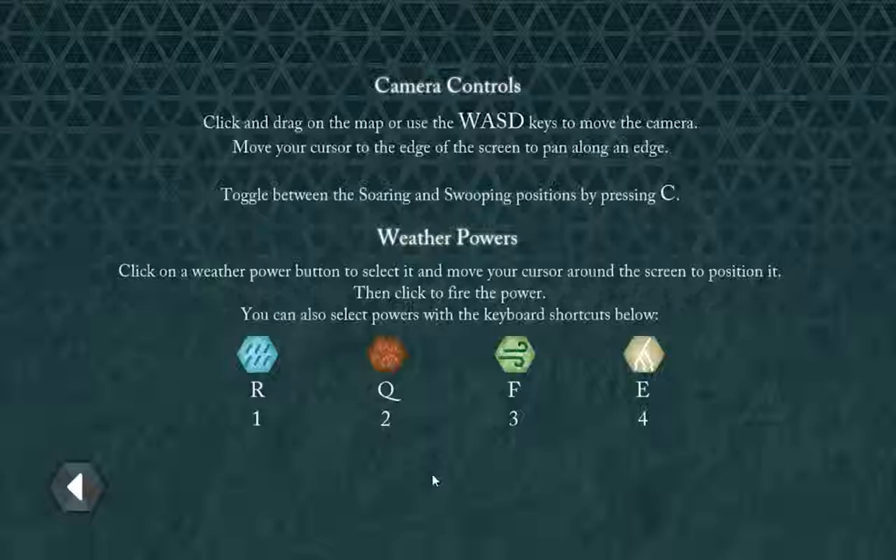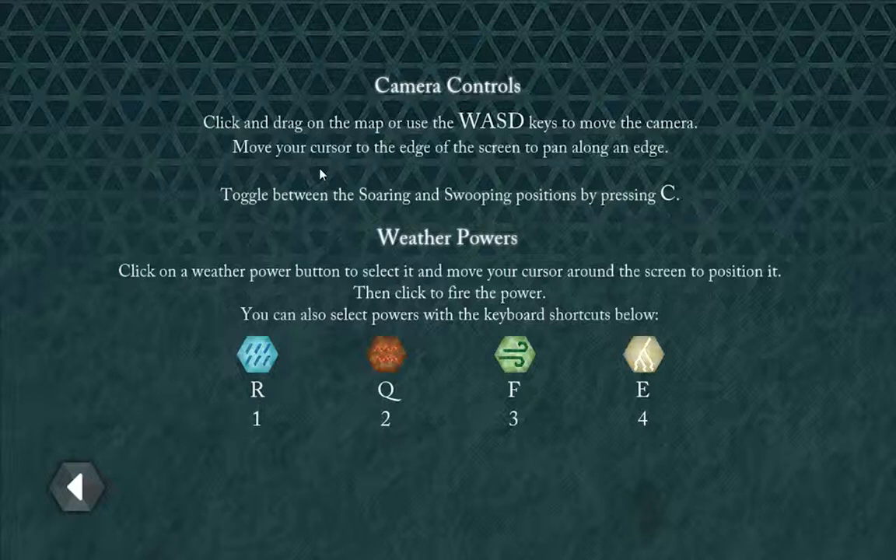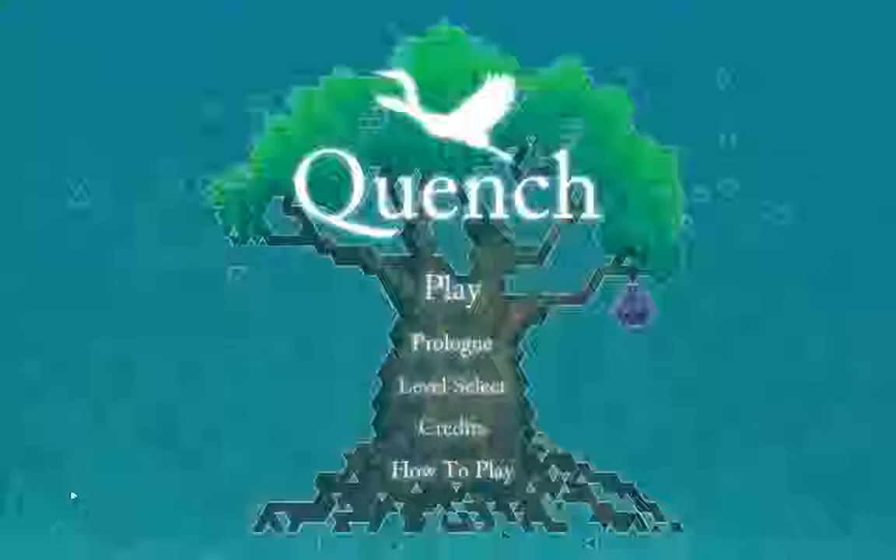You can skip to 40 seconds in the video to get straight to the gameplay. But looking at the controls, the basic thrust of this is that these four icons represent the weather powers available to the player, and I'll be using these a lot throughout this demo. So why don't we get started?